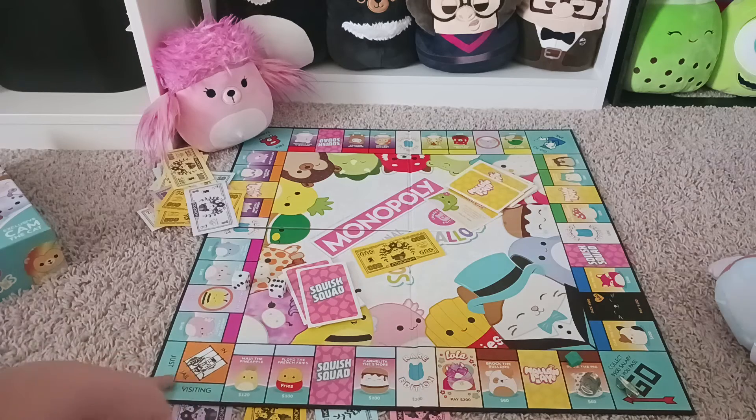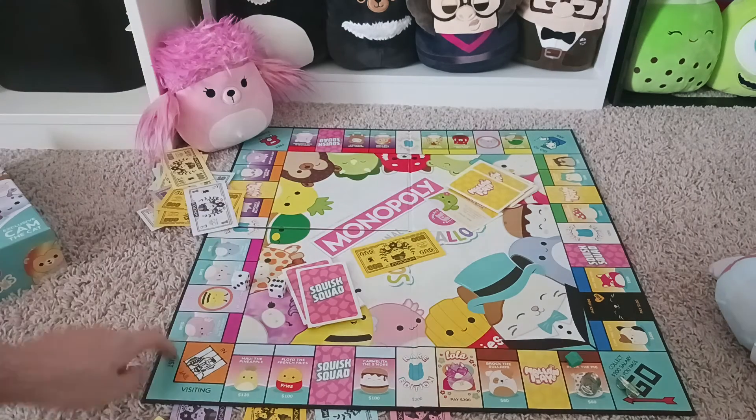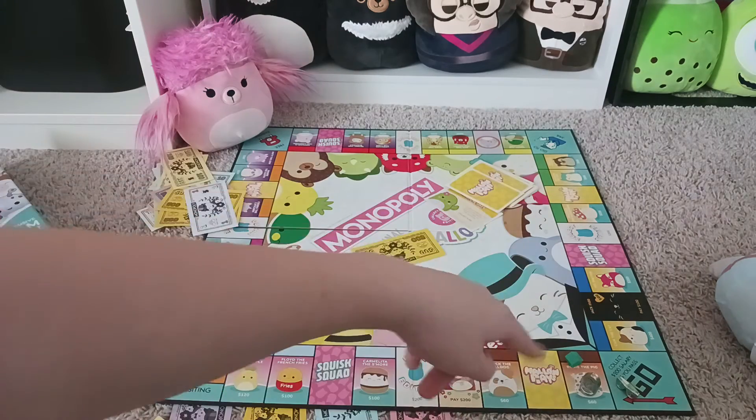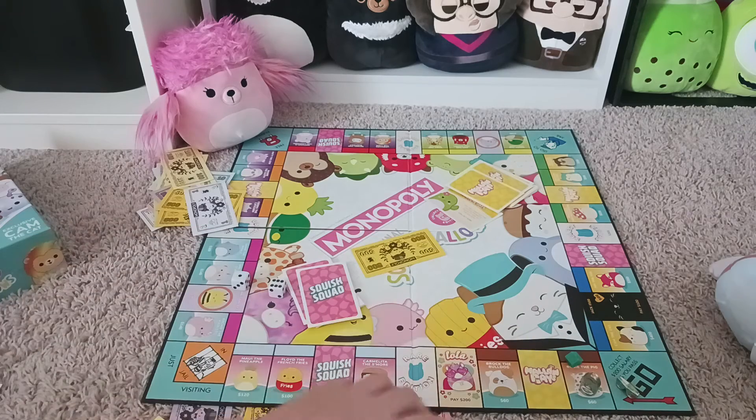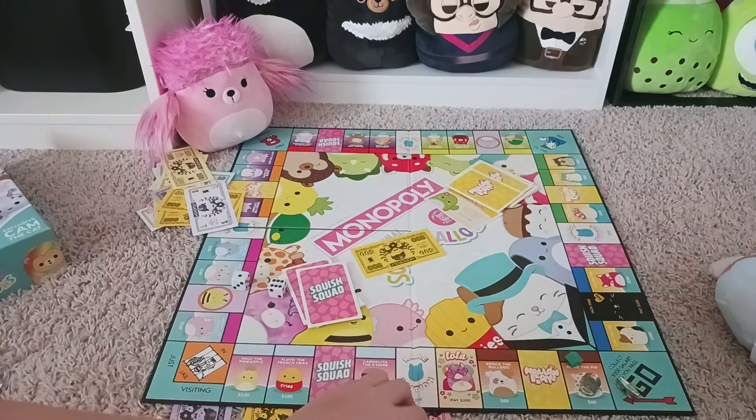If you land on Just Visiting, it doesn't really do anything. If you land on Go to Jail, then you go straight to jail and you don't collect Go. Once you pass Go or land on Go, you get 200. If you land on some of these, like Lola - pay 200, or that one pay 100 - then you pay it to the middle. If you land on Free Parking, you get all the money that's in the middle, and the bank restocks the 500.